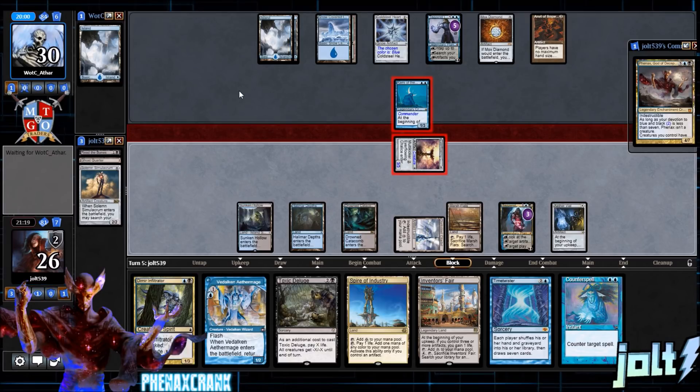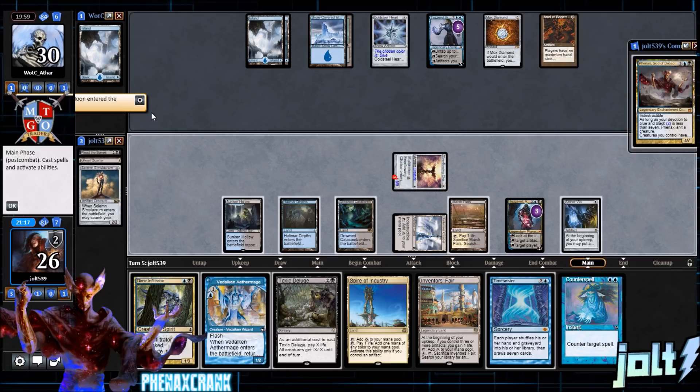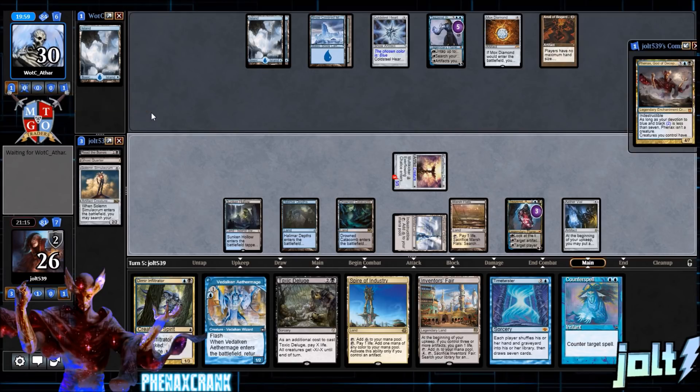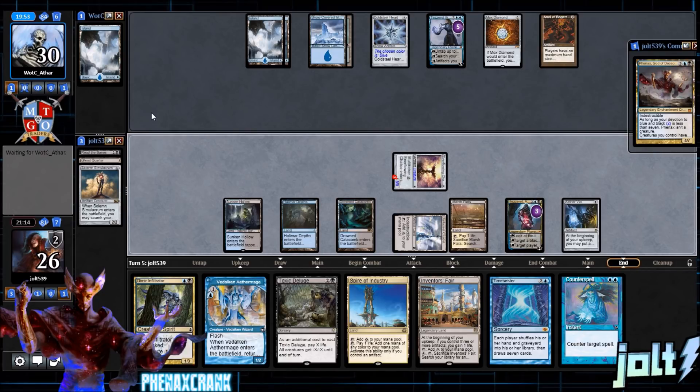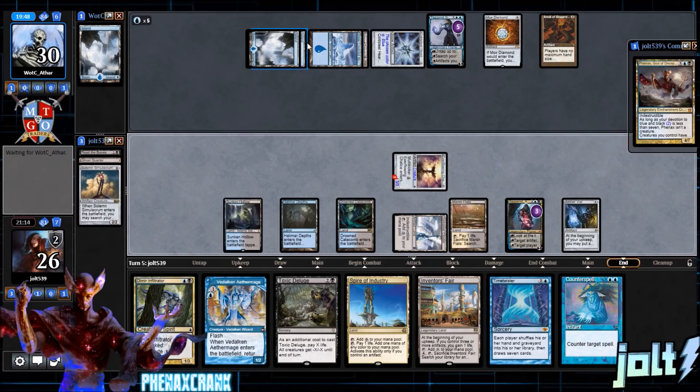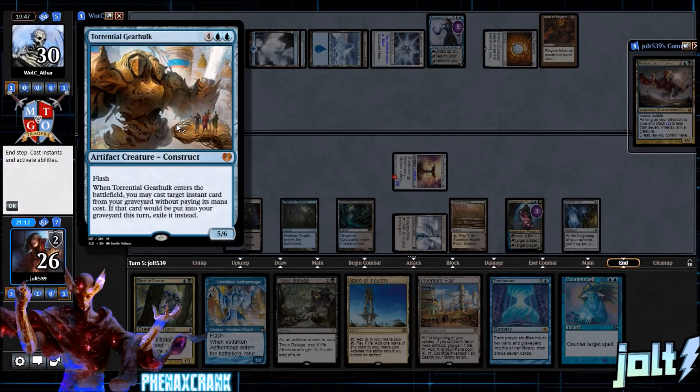We'll give Kami as a blocker and pass the turn. I like holding up Counterspell — kind of like mono-blue in modern sometimes where you draw a bunch of cards, take extra turns, and win with something like Awaken. Opponent is tapping out — that's six total mana — for Torrential Gearhulk.